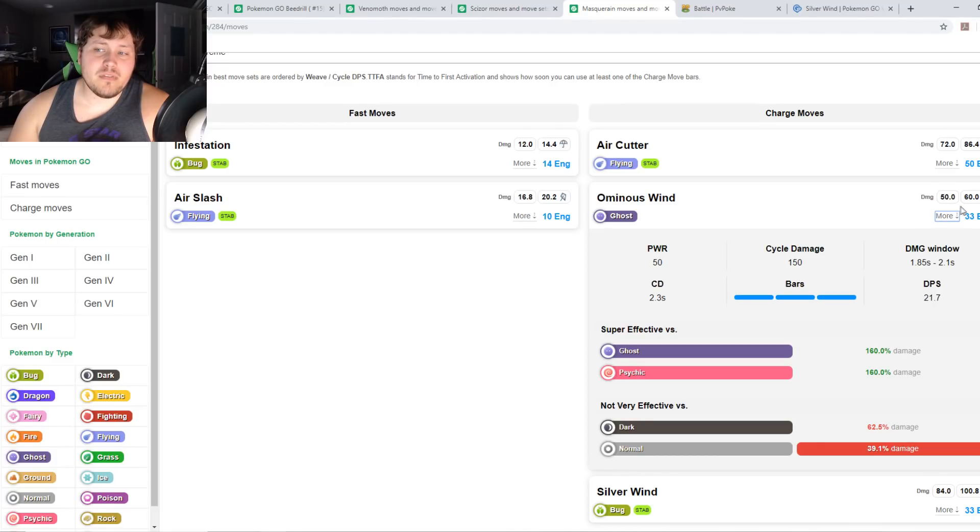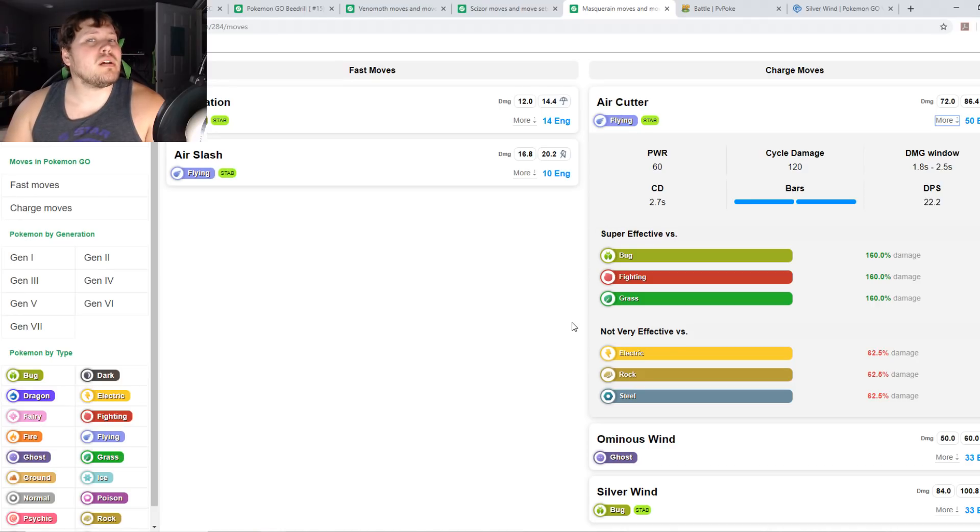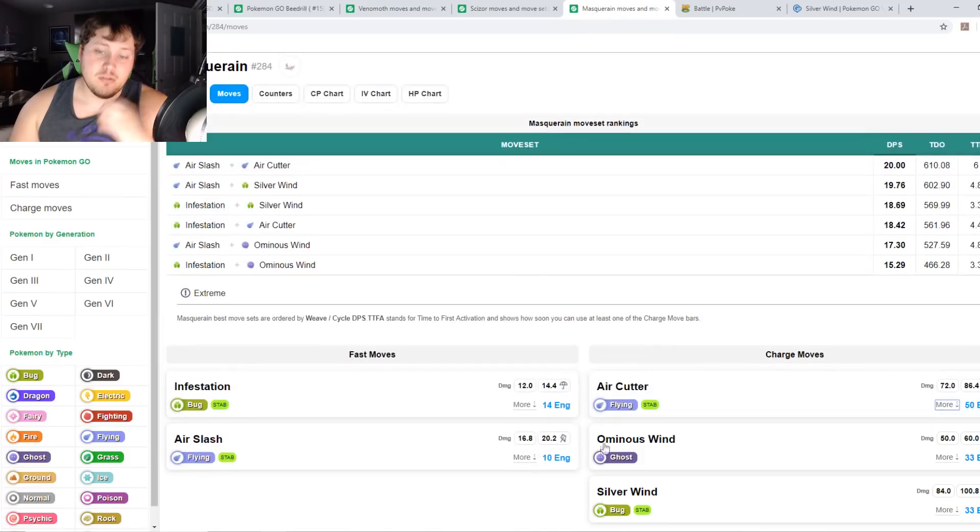Here's the thing with Ominous Wind: you're doing neutral damage against anything you go up against in this cup, which is a big deal — especially if you get the stat buff that's even bigger. Air Cutter has its place; it reminds me of Sky Attack with less power and does super-effective damage to Bug and Grass but not much against Electric, Rock, and Steel. Run Masquerain with Ominous Wind and then choose between Air Cutter and Silverwind depending on your matchup.